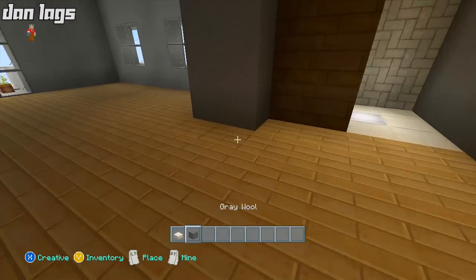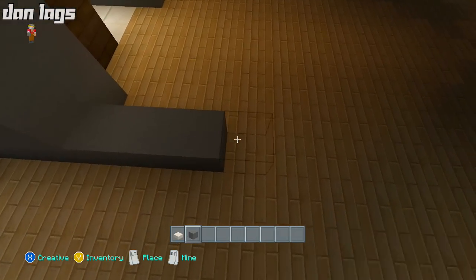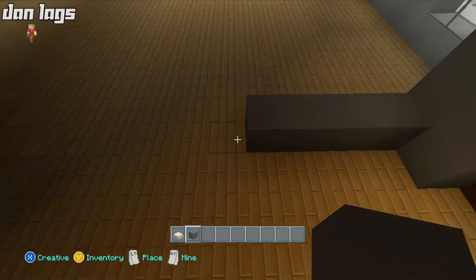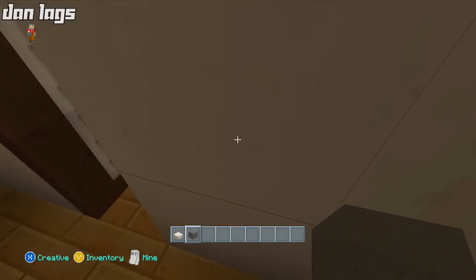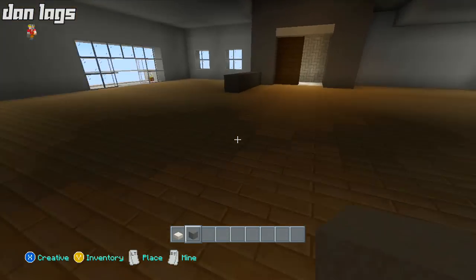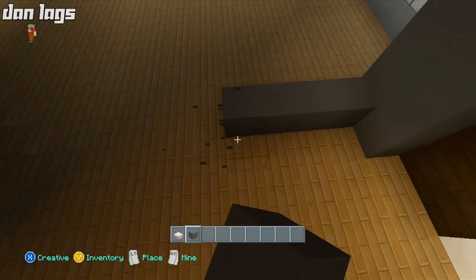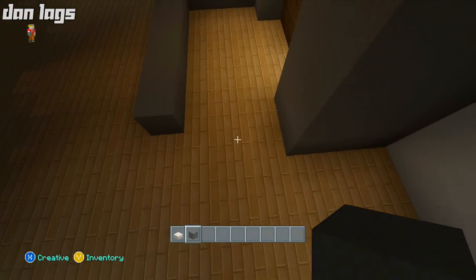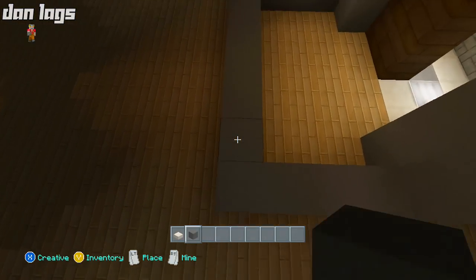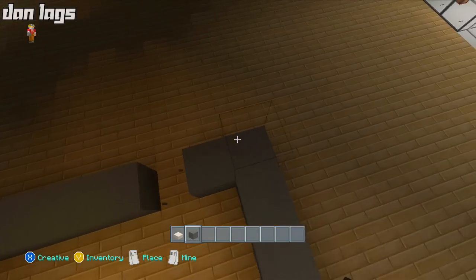This is going to be the entrance from the staircase side, and now we have to do the elevator side as well. We've got about five blocks going across here. I'll do a little bit less on this one because I don't want to take up too much space on this floor.